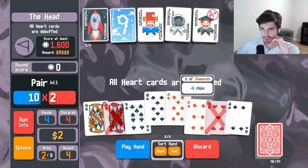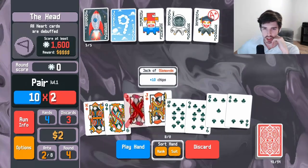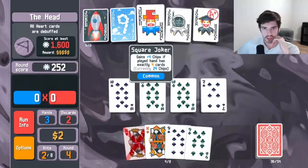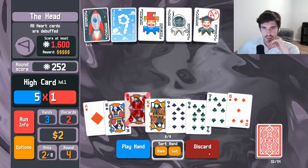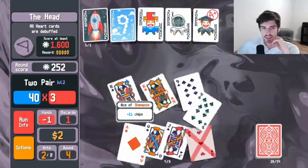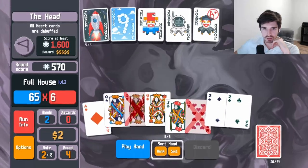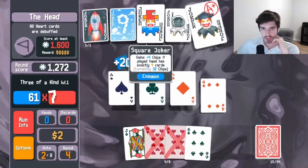Heart cards are going to be debuffed this turn, so let's start discarding a bit. We could play a flush here — it's tempting but no thank you. Play a little three of a kind, upgrade this homie. Get rid of you. Let's upgrade him again. Now we're looking for aces — we haven't found any. Let's run it. Found one, but that doesn't really count. I want a little full house. That'll do it. Make sure we upgrade our square joker.